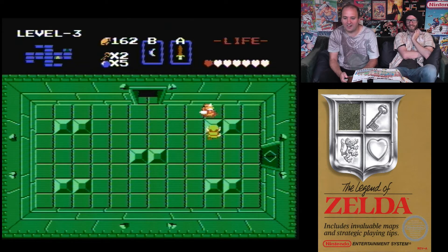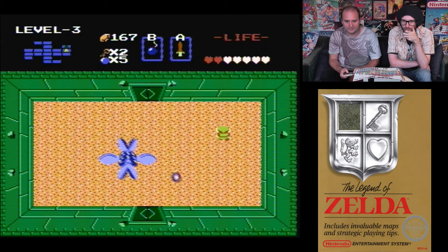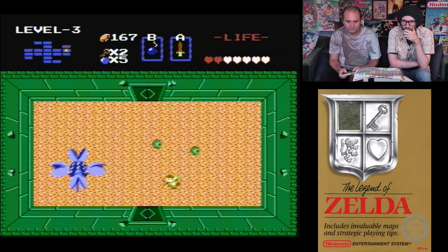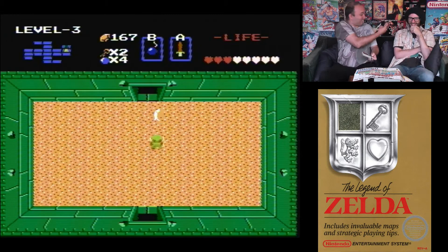This boss has four heads arranged in a cross — it's a hydra that moves around the screen. You've got to really get the bomb to hit all four of them at once and then it'll be easy. Nice — first time, one bomb!